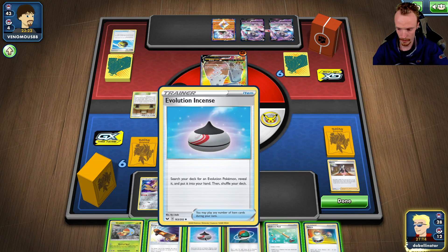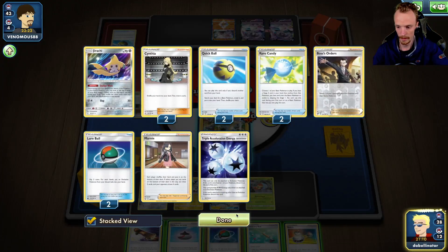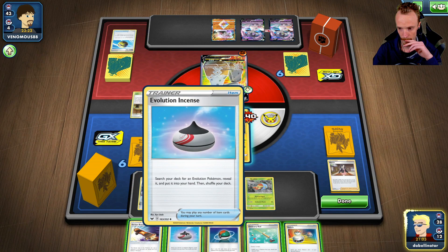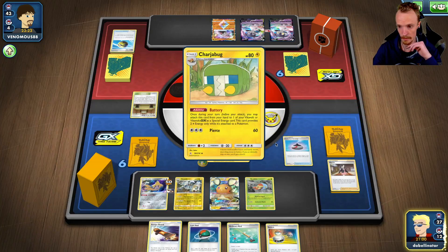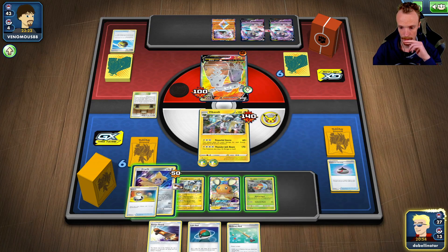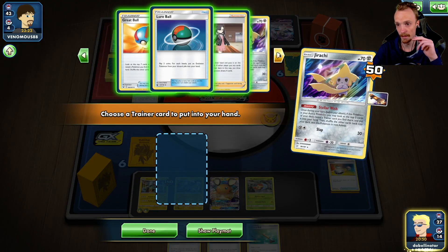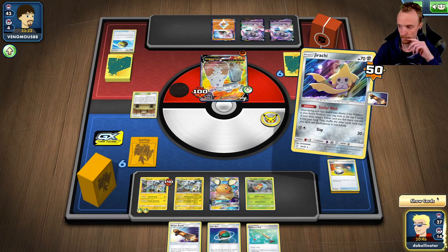So we get the double energy, which is great. We'll chuck this down. Ordinary Rod — nothing there. So we can switch and board. Switch and Jirachi if we want, which I think is probably good here. We'll grab the Charger Bug. So we've got the Battery to the Vikavolt. We will switch. Haven't found any energy cards yet. Oh no, I did have one before. Marnie just feels so bad — it really does.